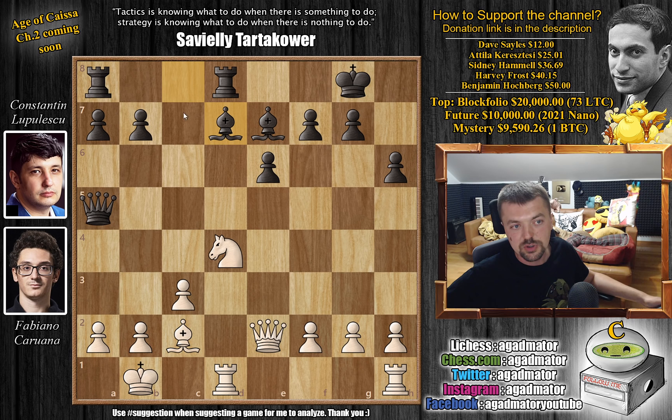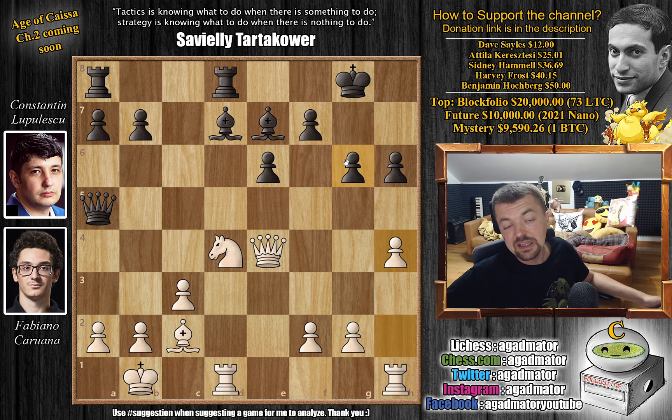Bishop to d7 — black wants to activate his bishops and get the other rook into the game. Now queen e4, threatening queen h7. King f8, and queen to h8 checkmate. So g6 must be played. And now h4 — Fabi wants to play h5 and bust open the position. And this is probably the moment everyone was wondering what's happening here. The h5 move was not played, but this seems to be the strongest. It looks so ugly that you don't want to play it.